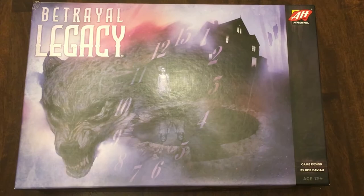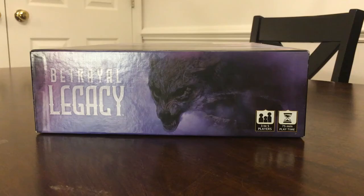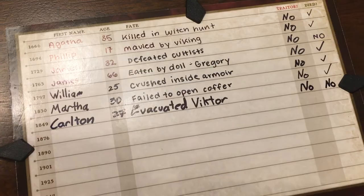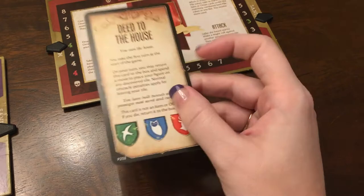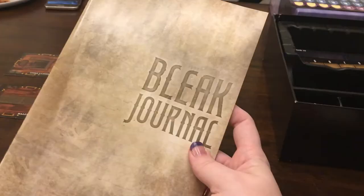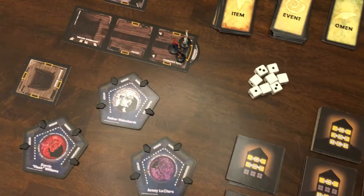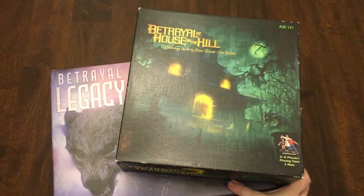If you want a bit more story and lore, you can play Betrayal Legacy, where you can have up to five different families deal with the haunted house for generations. There are a ton of additional features including the deed to the house — whoever is the last survivor claims that house for the family. There are also callings, which grant each character a different bonus, and a brand new bleak journal which brings in flavor and story to the entire campaign. If you want a thrilling, suspenseful, never-the-same game, I highly recommend Betrayal at House on the Hill.